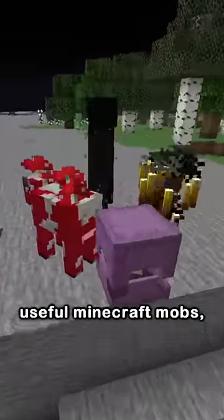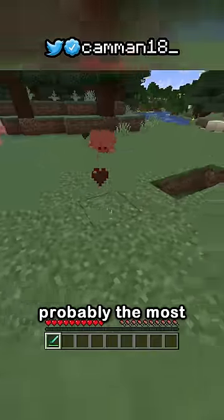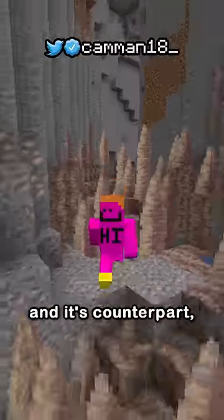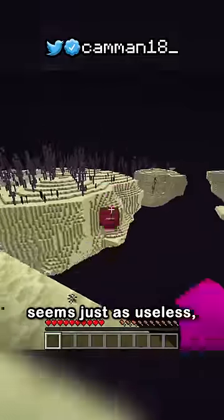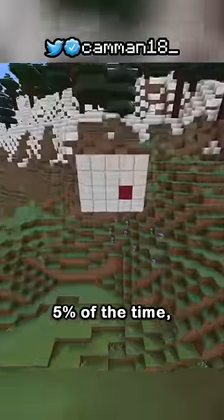One of the most useful Minecraft mobs you may have never seen. Everyone knows Silverfish, spawning in front of the end portal and in stone across the map — probably the most useless mob. And its counterpart, the Endermite, seems just as useless. Some people have never seen it, because it only spawns from using an Enderpearl 5% of the time.